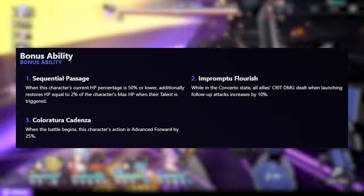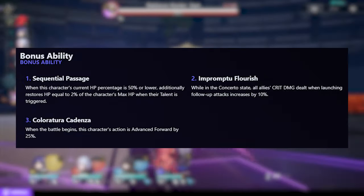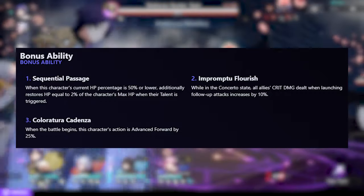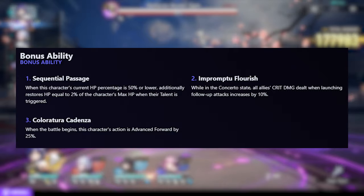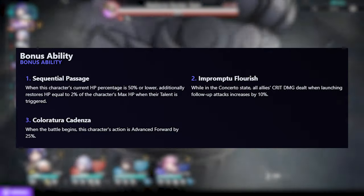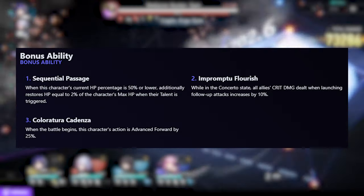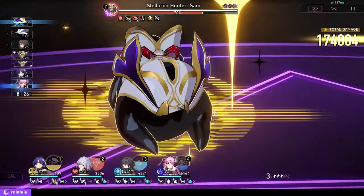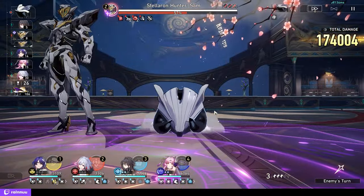Now we'll get to her bonus trace abilities. First, we have Sequential Passage, which makes Robin heal a bit when her talent is triggered if she is below 50% HP. It is a bit of a confusing trace, but it does slightly incentivize running no sustain or hybrid damage-sustain units like Aventurine. The second is Impromptu Flourish, which makes it so that when Robin is in her ultimate state, allies' follow-up attacks will do more crit damage. This is where we truly see the specialty of Robin.